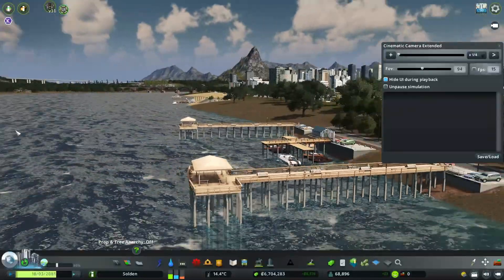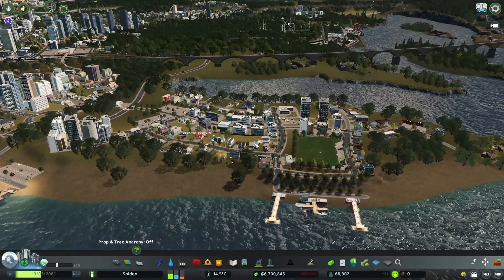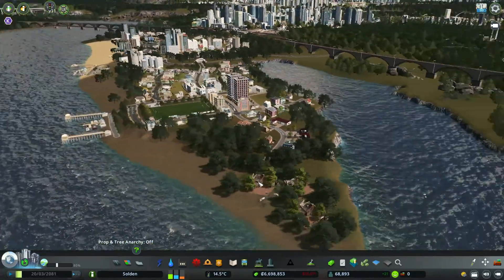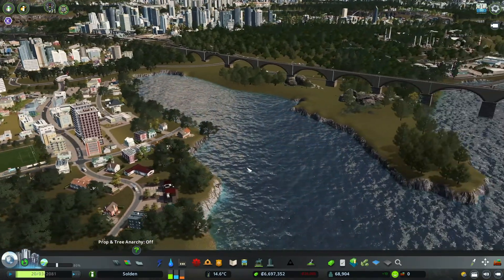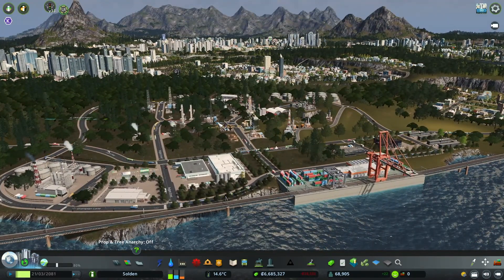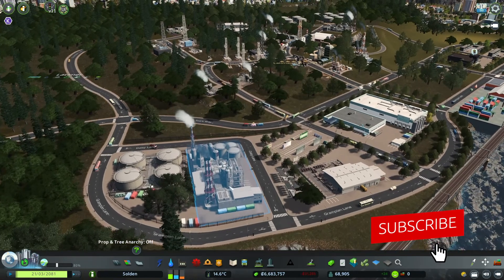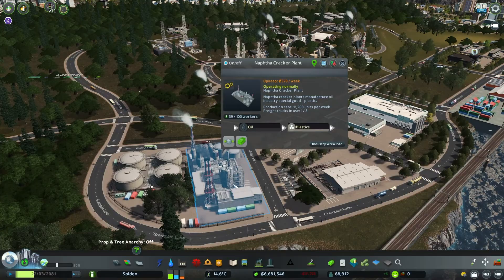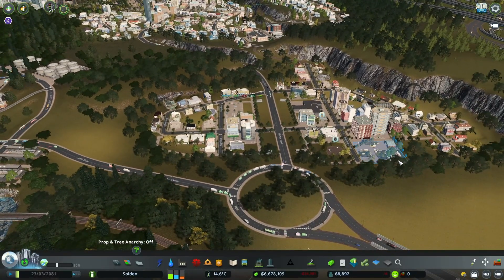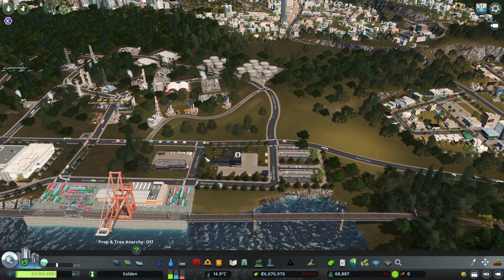We've done quite a few things since last time. I just extended Kent here, added a small community down at the waterfront, which leads to having more people for the industry area. We did the oil industry area which is now level 5 — we're quite good at producing oil, petroleum, and plastics. I also created a small suburb called Emscoat because we had some space and needed more people to upgrade the oil industry area.